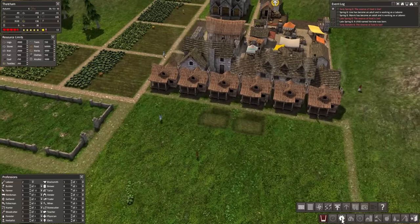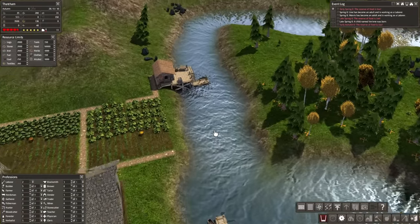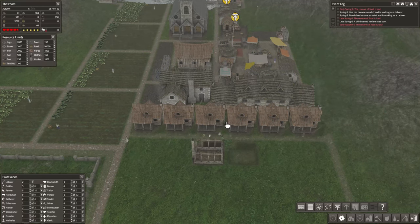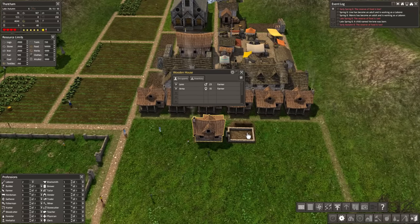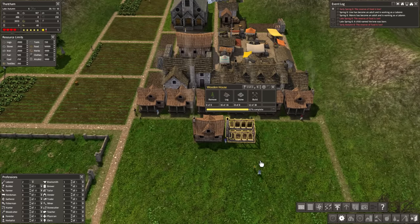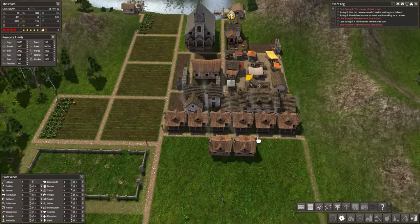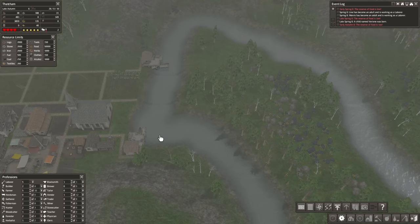The next thing I want to do is get these houses built before we start working on the bridges. The houses are the priority because as people age up and become laborers, they are going to want to move out and have their own place. This one immediately has a little family going in there, and this one will probably be exactly the same. Now that it's done, I think we'll bring our builders down to two, giving us five laborers.